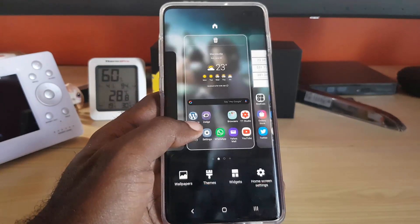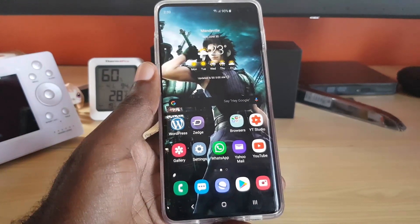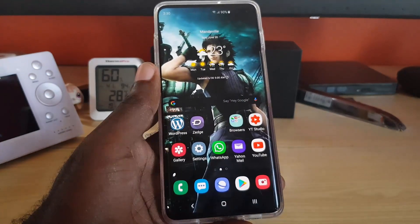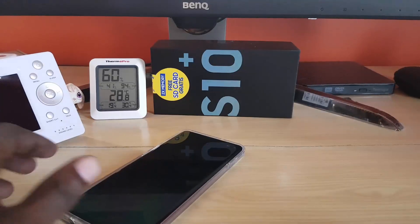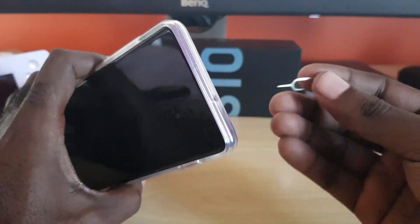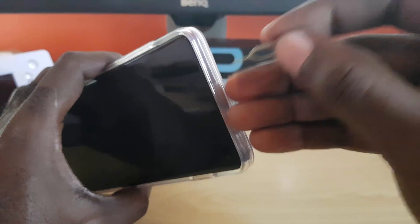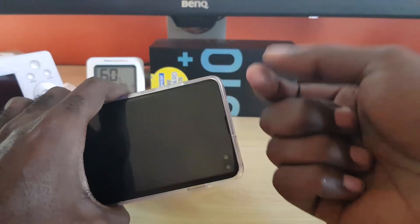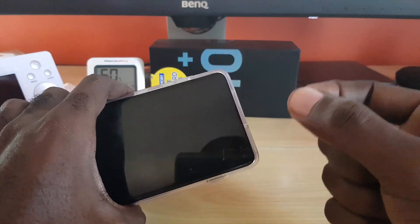The first thing to try is to reseat your SIM card. Get your SIM ejection tool, remove the case, place the SIM tool in the slot, press down, and the tray will come up. Take out the SIM card and look at it — make sure it's not broken.